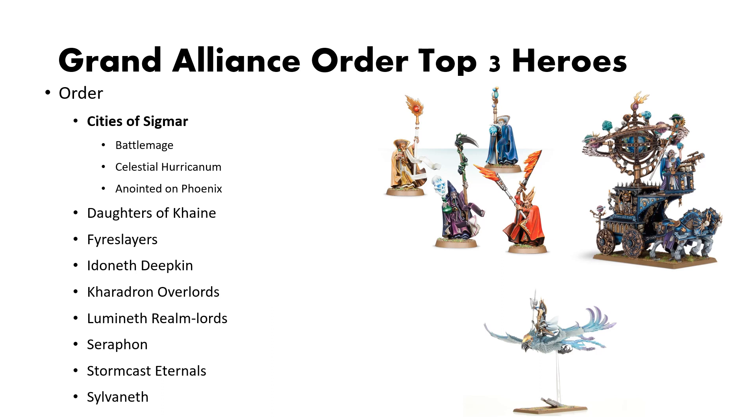Celestial Hurricanum is another great pick. The aura buff for your nearby units is fantastic, and it's a great centerpiece model that you can have at the center of your formations.